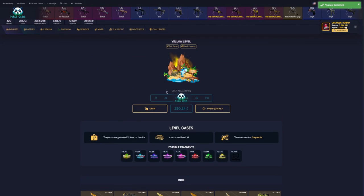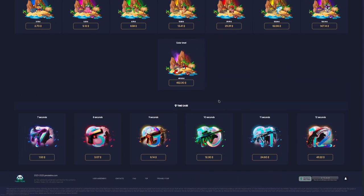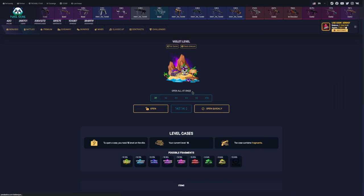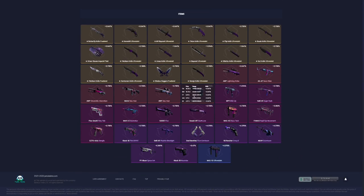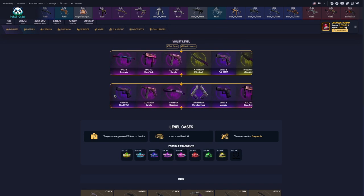We lost so hard. Okay, I'm gonna open red level — ah, red level, no no. Okay, I'm gonna open violet level. What is that? Let me see. Okay, let's open two times.